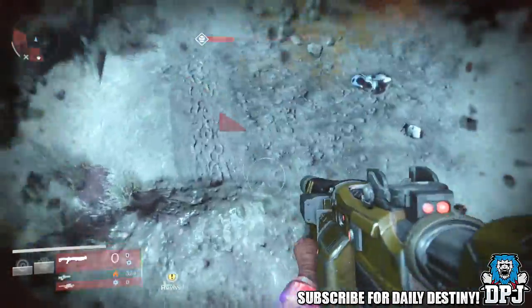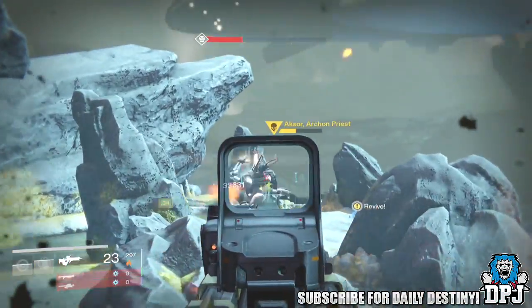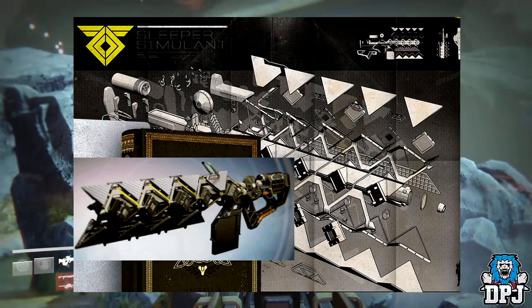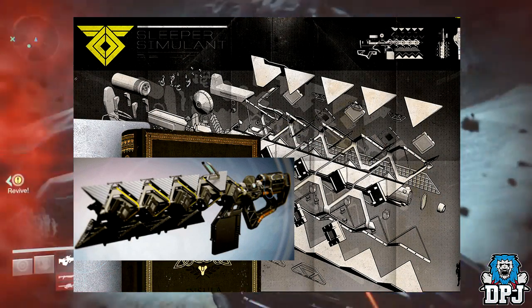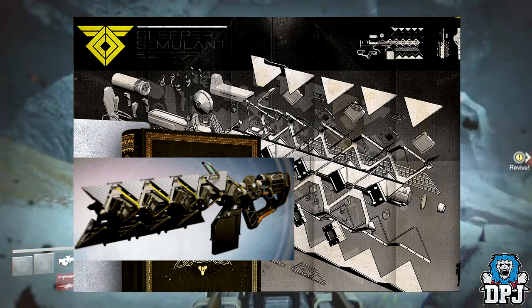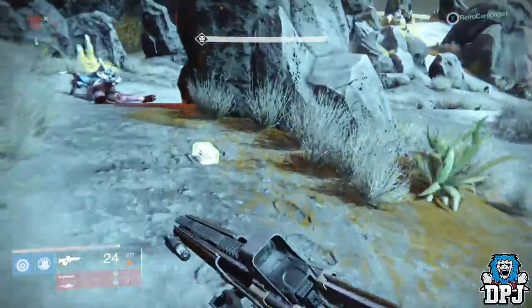So what is this exotic weapon? To me it makes sense that this is the Sleeper Simulant — the heavy weapon fusion rifle. Early images of this weapon were just of it in pieces, and I believe these pieces are scattered around the Dreadnought. It's the exotic weapon most associated with The Taken King, and this further gives the sense of it being a weapon we can all work towards and achieve.